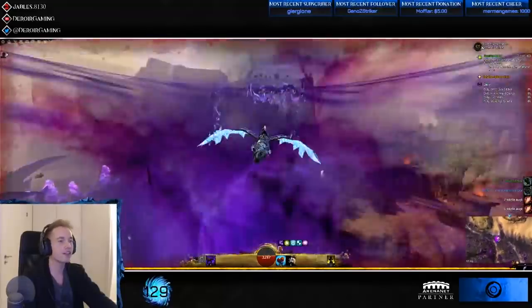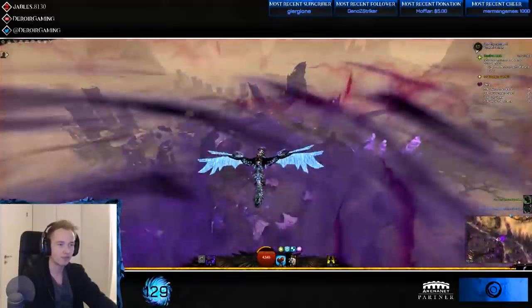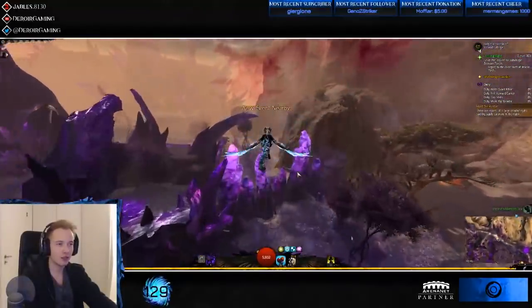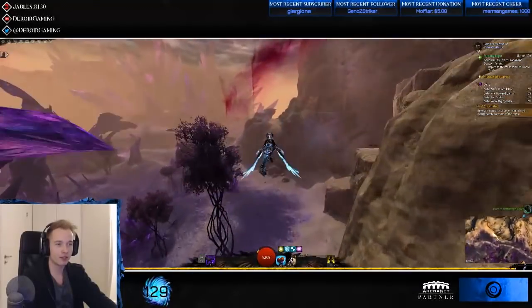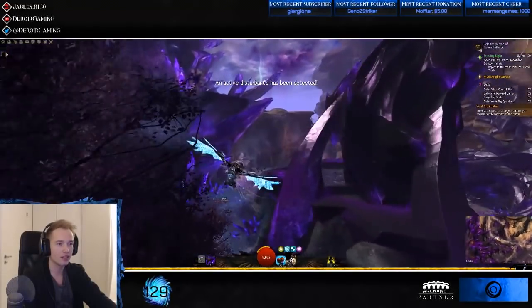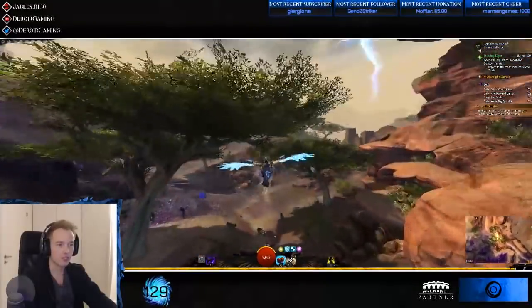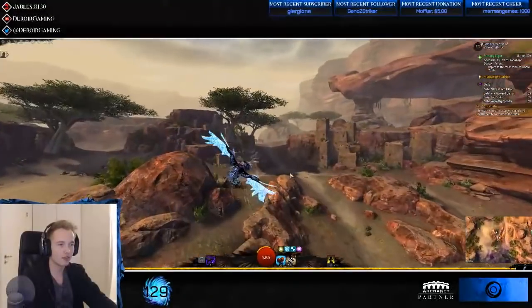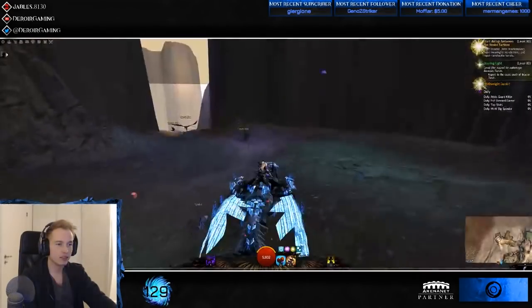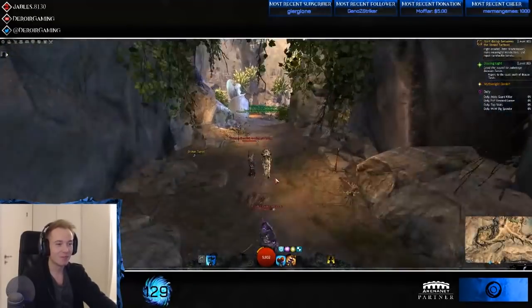Anyhow, the event went down, we got five lumps of Mistonium. We can now go to the tornado again and look for the next event. An active disturbance has been detected — with the way the tornado works it's very easy to just hop back and forth between these different events.